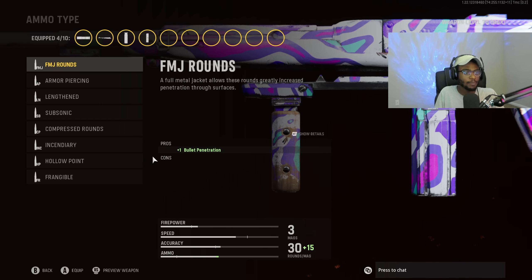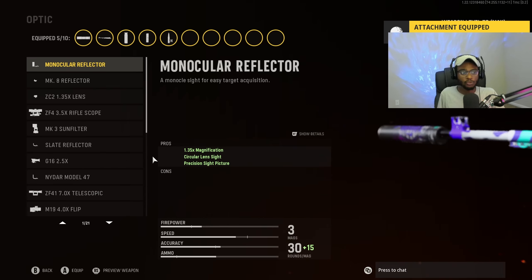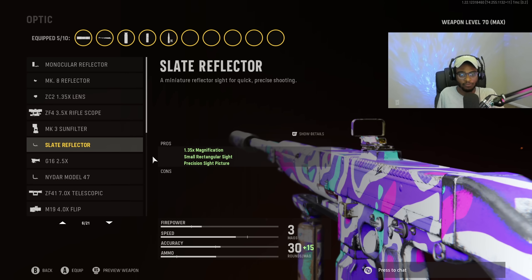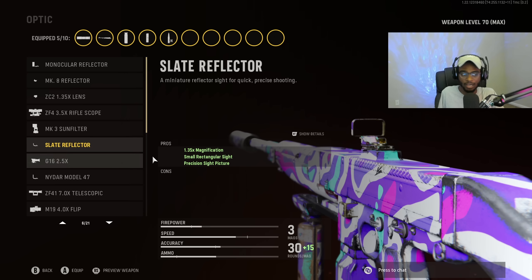For the ammo type, obviously this is an assault rifle — we are going to put on Lengthen, making it a lot easier to use at those longer ranges. The Cooper Carbine is going to benefit greatly from this. For the optic, we are going to put on the Slate Reflector for ease of use. You guys can also run the Saturn or the G16 2.5X, but if you want something you can run and gun with, the Slate Reflector is your best option.